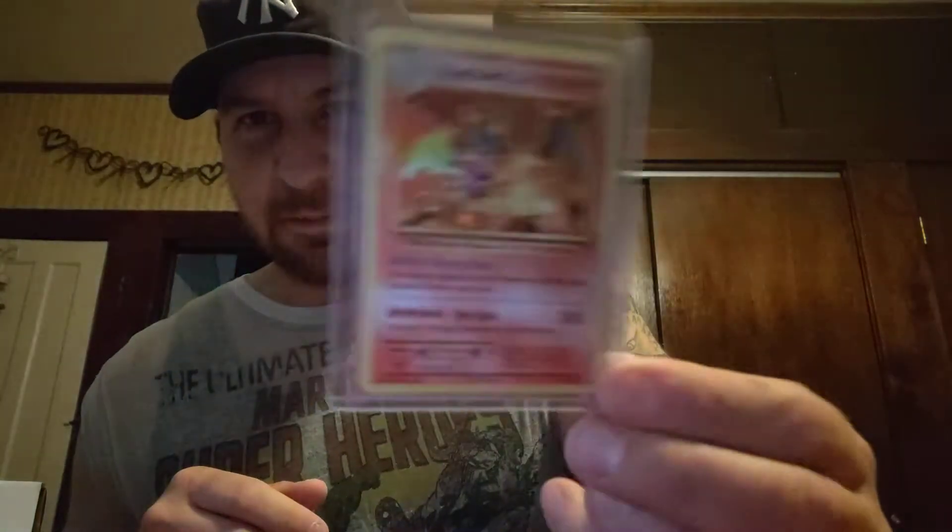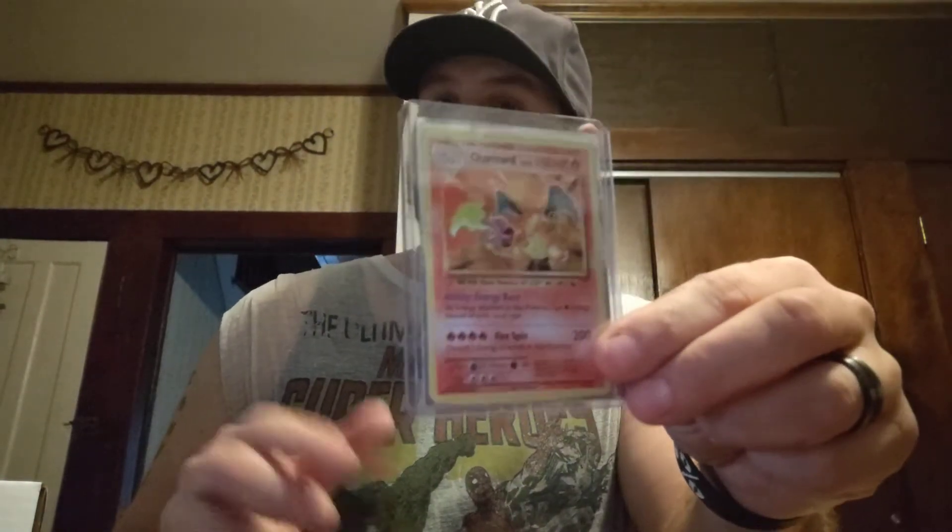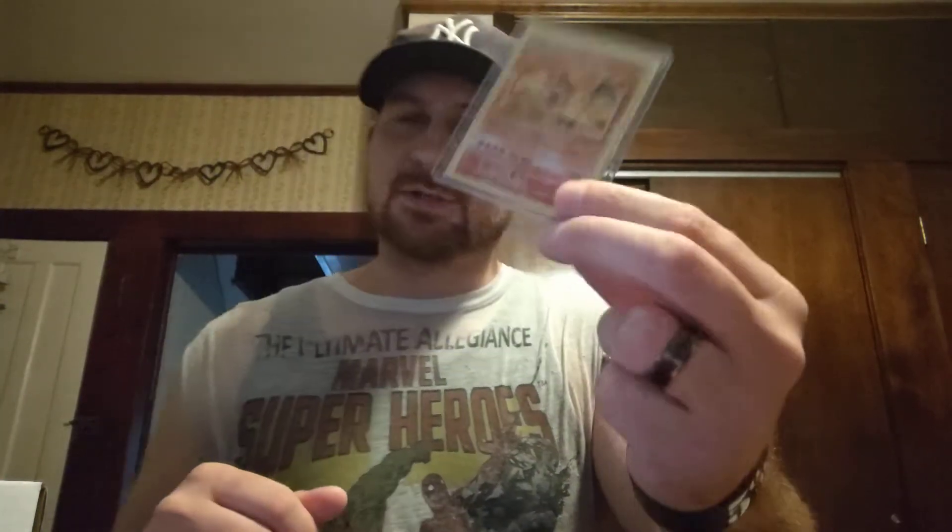Right off the bat, this is awesome. Looks like it's in good shape. This is a Charizard Evolutions — look at that. Right off the bat, beautiful card. This is probably the best card out of the whole lot. This card is heating up. As you saw in my video, I just got back my 8.5 — I think that's going for like $3.50 at an 8.5.